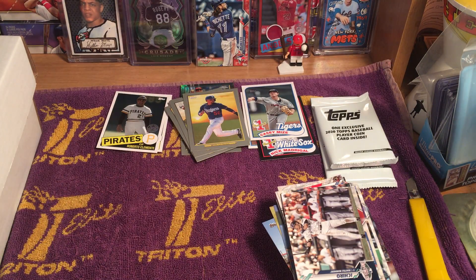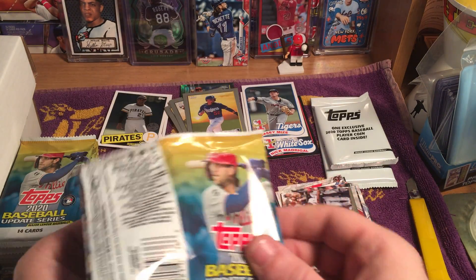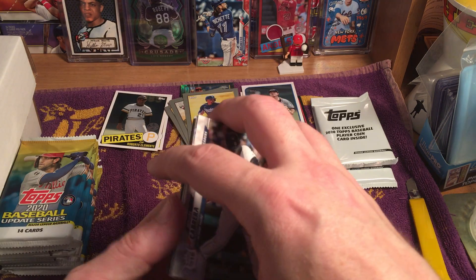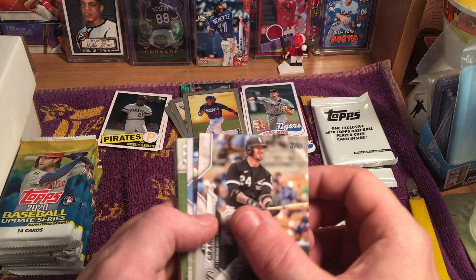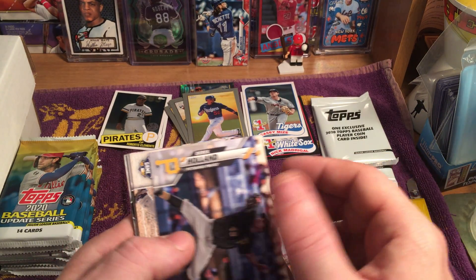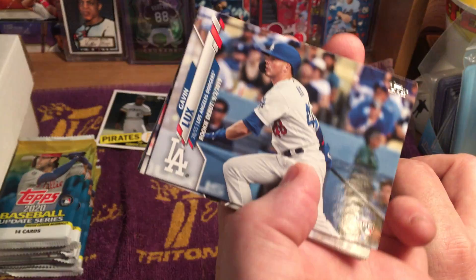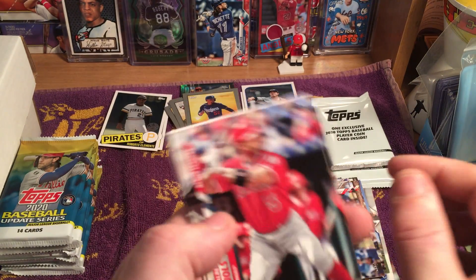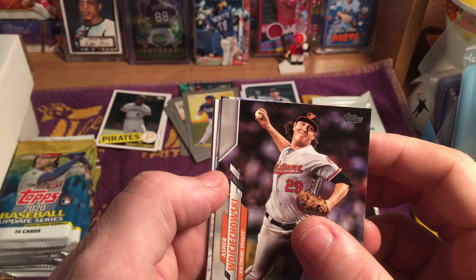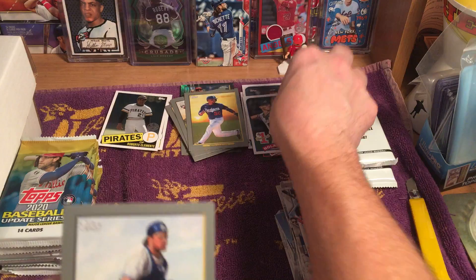Another one of our coin cards. Alright, box two. Aroldis Chapman active leaders, Miguel Cabrera active leaders, Yasmani Grandal, Nick Dini, Greg Holland, Aroldis Chapman, Derek Holland, Anthony Rizzo, Tim LoCastro, Gavin Lux rookie debut, Albert Pujols active leaders, Asher Wojciechowski, Travis Shaw, Nolan Jones number one prospect card, and Micah Piazza.